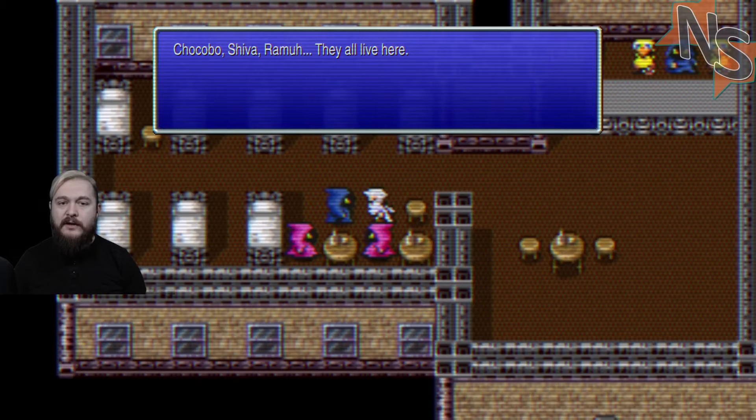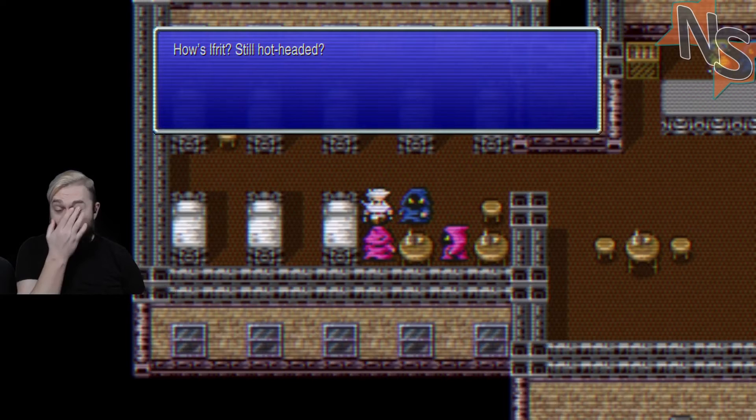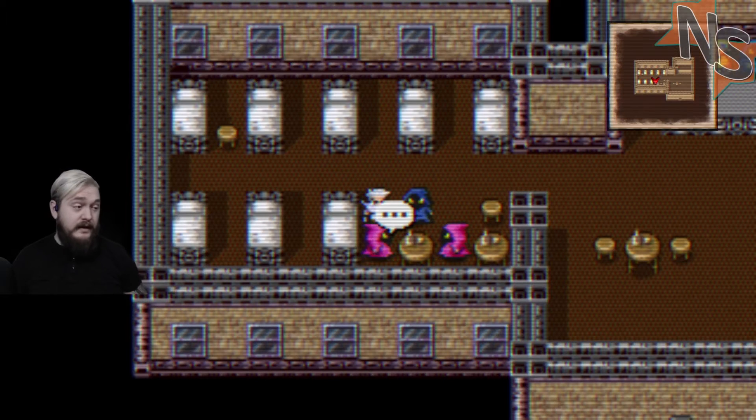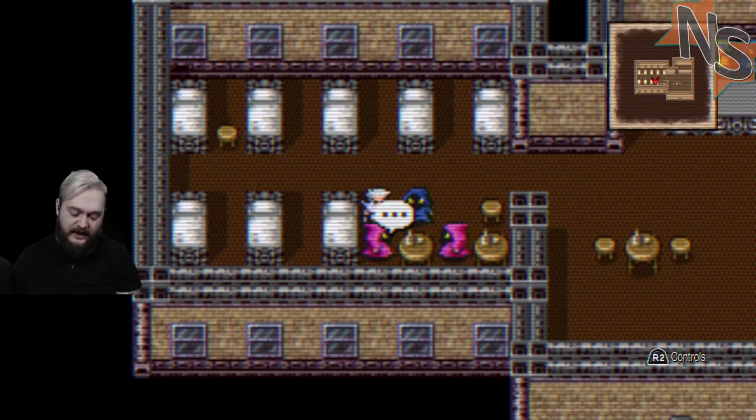Chocobo, Shiva, Ramu - they all live here. How's Ifrit still hotheaded? Do they live here and then I interrupt whatever the hell they're doing during the day to have them come cast a spell? Shiva's sitting on her couch reading a book and then - bing - oh, Rydia!